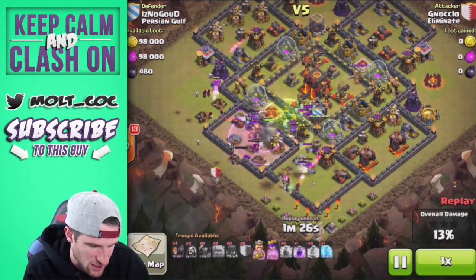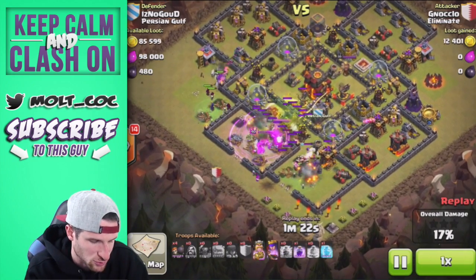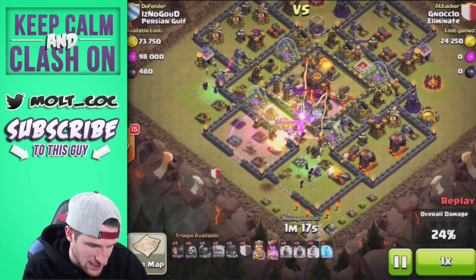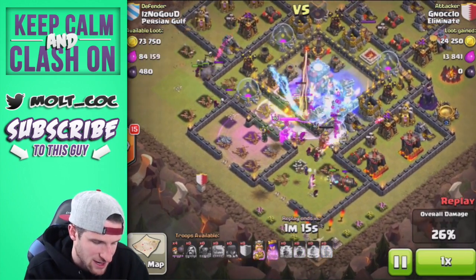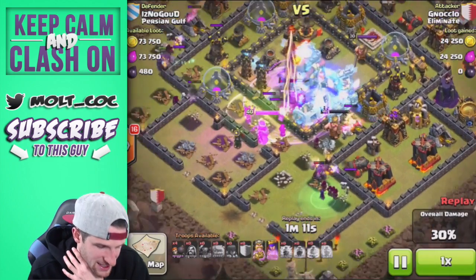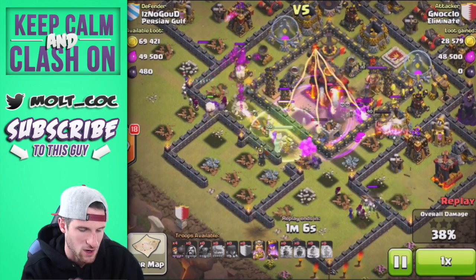The clan castle troops from the enemy team aren't too good. There goes the jump spell, there goes the lightning spell as all the clan castle troops get stuck in one little area. He's got one freeze spell ready to go, a rage spell dropping in the middle — there goes that freeze spell, hopefully he can get in and start doing some work.